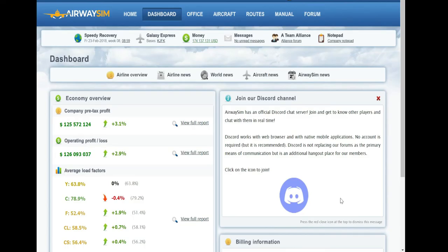It's Fred here, the aviation enthusiast, with another video on AirwaySim. Today's fourth installment will take you through two main topics that are both linked: cargo and city-based demand, and how that kind of works. I'm using the same game world as before — the Speedy Recovery game world — and my numbers are still going up versus last time. I've made a few changes, including adding an additional fleet type.